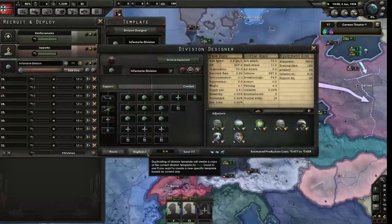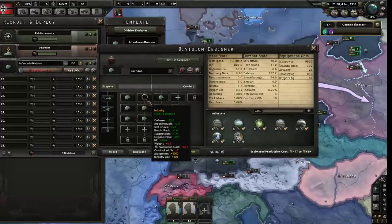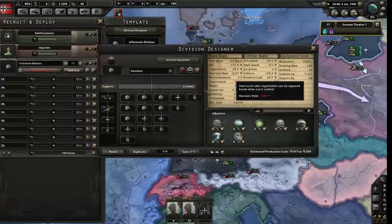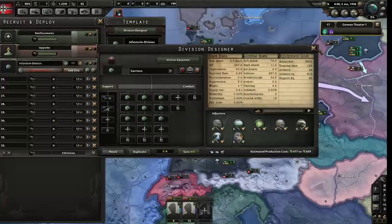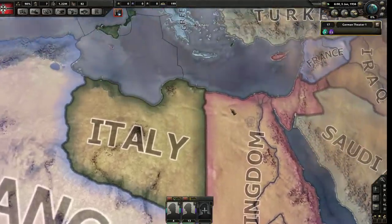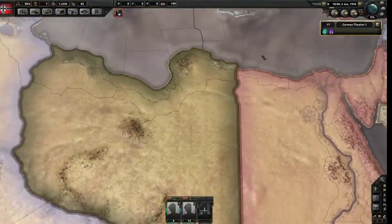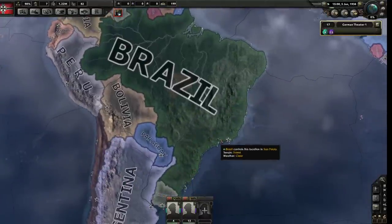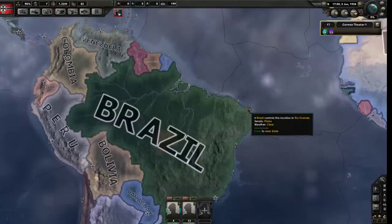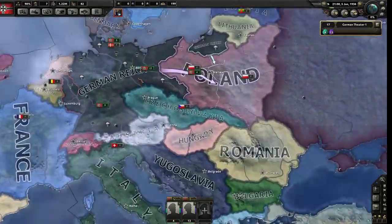If you remove brigades, it's still a division but one third as strong. Sometimes there's a reason to do that - if you need to occupy a large area but don't need strong troops, make a lightweight infantry division. In the edit screen, hit duplicate to design a new division - for example a lightweight garrison division. This can be something considerably more lightweight, suited to guarding a very large area that doesn't need significant troops, like Africa where vast geography and poor infrastructure mean you don't need a concentrated force.